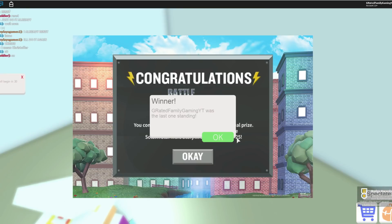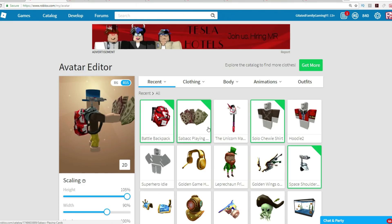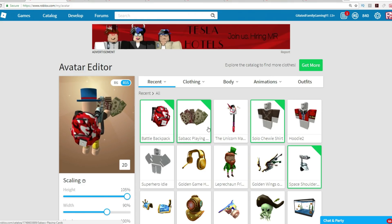Afterwards you'll get a message that you're the last one standing, and then you'll get a congratulations screen — good job. And you've got a new item in your avatar so you can check it out soon.